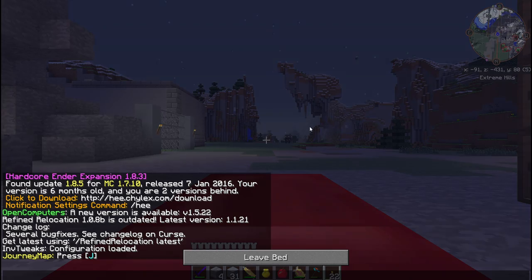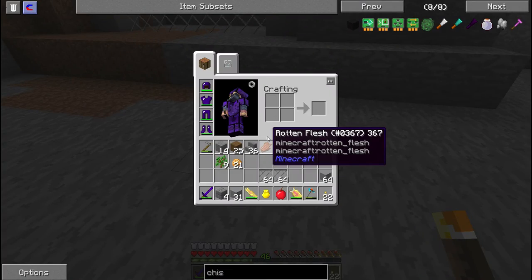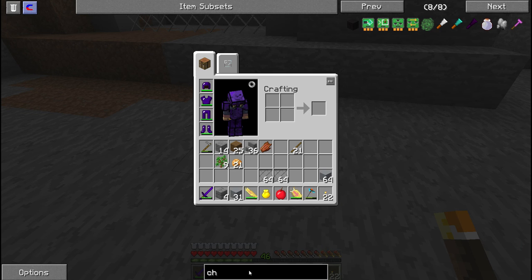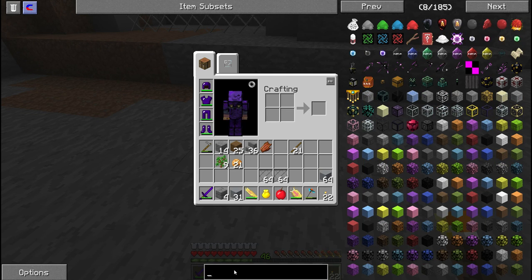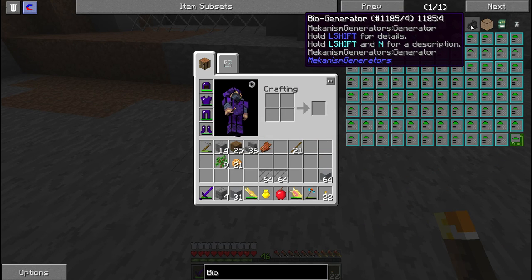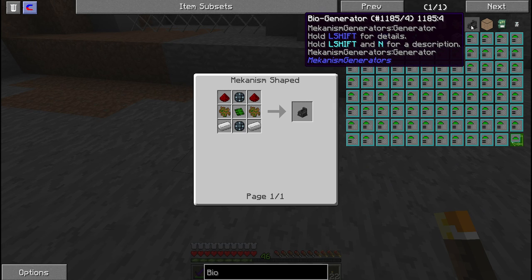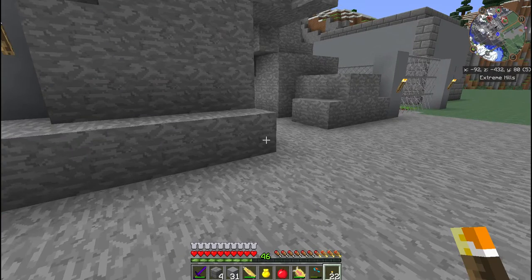We can look at the generator to see if we can actually hook one of those up today. Let's see - bio, this is the generator we need, and that is super cheap, so yes we can totally do that right now. Let's go do that one as we're ending the episode.